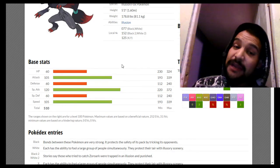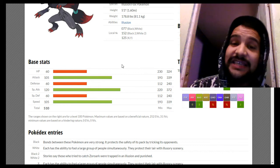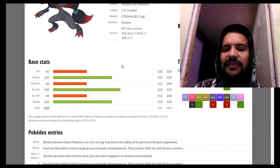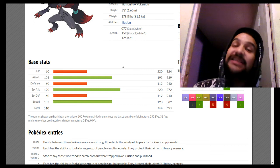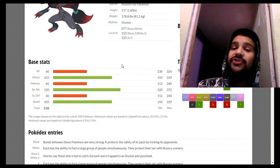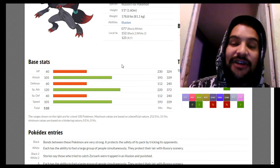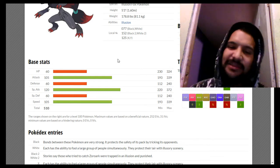Zoroark has a pretty impressive Attack stat of 105, and with access to Sucker Punch and Knock Off, you can make him a physical attacker. He also gets Swords Dance. His Speed is formidable — faster than Garchomp and Infernape. With a Swords Dance plus-two Sucker Punch off an Adamant Zoroark, you'll either get a one-hit KO or leave a huge dent, crippling your opponent's Pokemon.